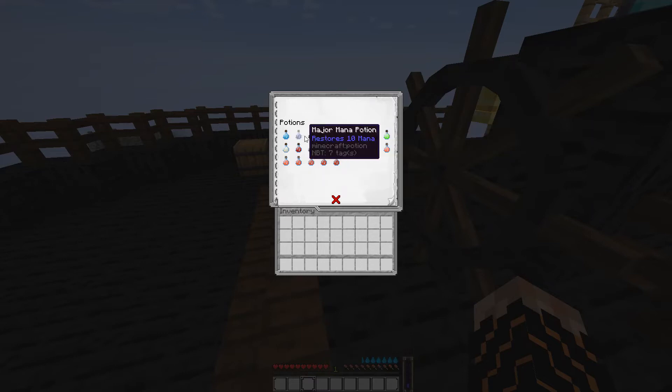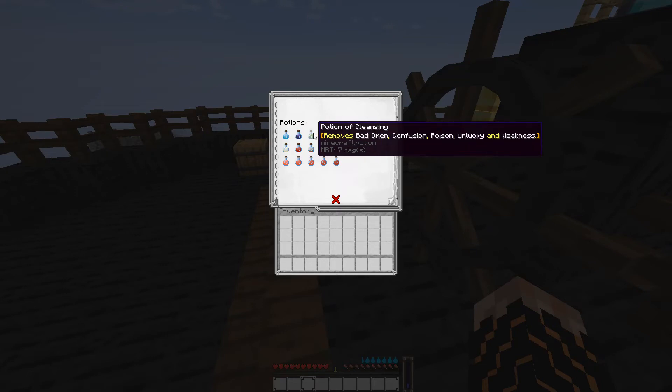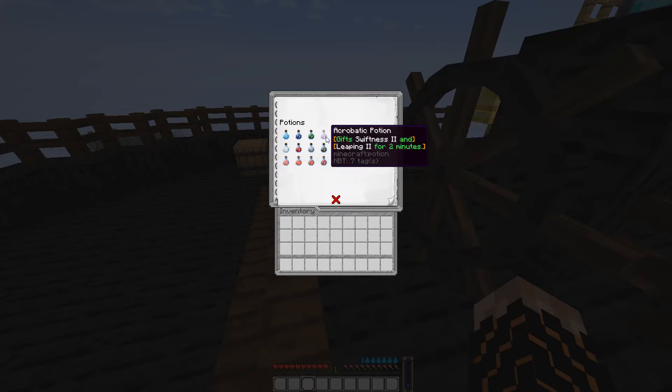You have a total of 32 potions and splash potions. You have a minor potion and a major minor potion. You have the cleansing potion which cleanses bad omen, confusion, poison, unlucky, and weakness. You also have the acrobatic potion that gives you Swiftness II and Leaping II for two minutes.